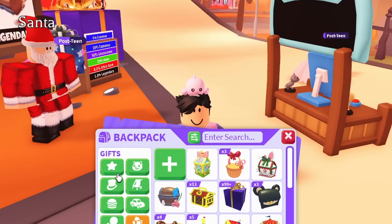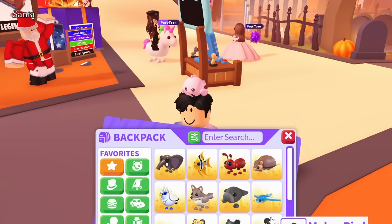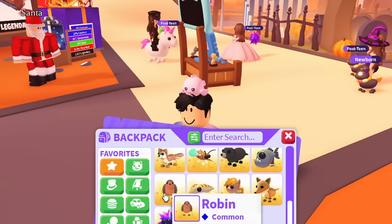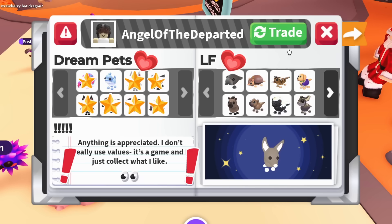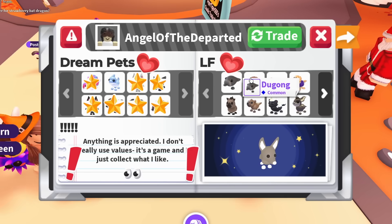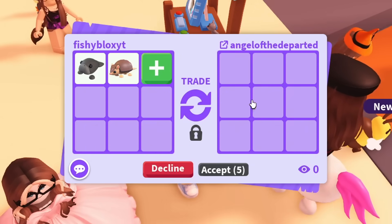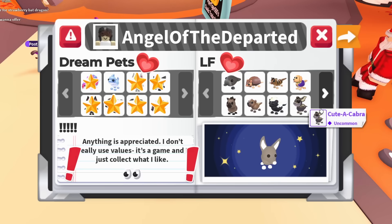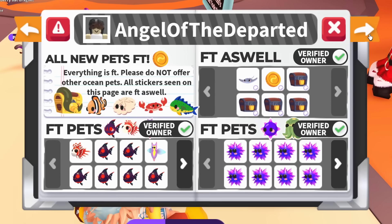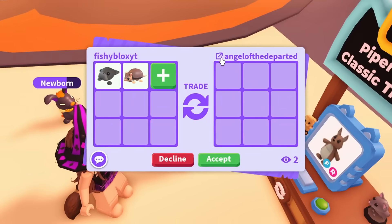We got one successful trade out of the way. We joined a brand new server. We've got one legendary bush elephant and all these other common pets, which might be difficult to trade — except the robin, which might be easy. This person looks kind of rich — wait, I actually have the armadillo. What common pets do I have that they're looking for? Dugong, armadillo... I might be able to do something here. They're looking for those pets — it says it in their profile. They also have a really want section.